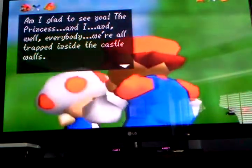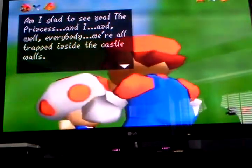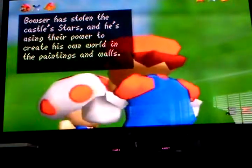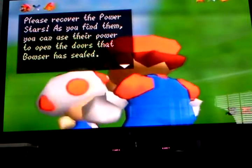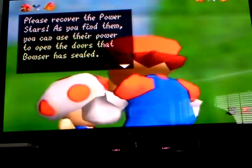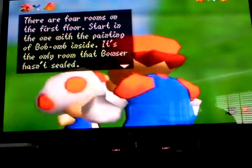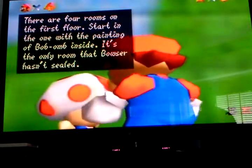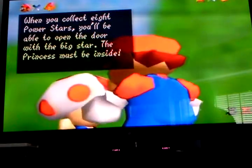Am I glad to see you! The princess, and everybody, were all trapped inside the castle walls. Bowser has stolen the castle stars, and he's using their power to create his own world inside the paintings' walls. Please recover the power stars. As you find them, you can use their power to open the doors that Bowser has sealed. There are four rooms on the first floor, starting with the one with the painting of Bob-omb Battlefield inside — it's the only room Bowser hasn't sealed. When you collect eight power stars, you'll be able to open the door with the big star!